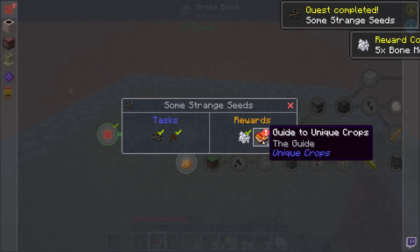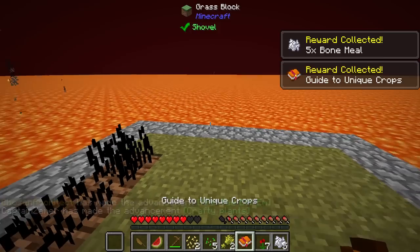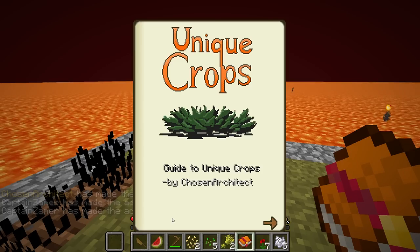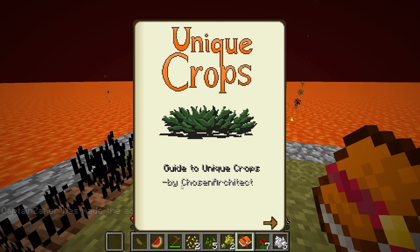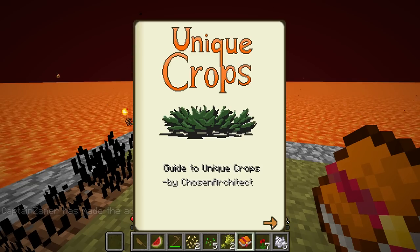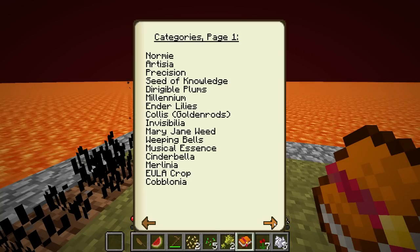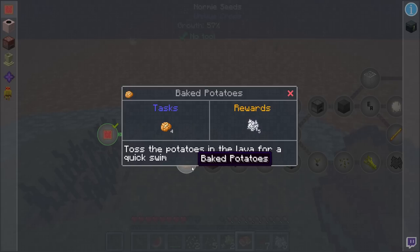I'm probably going to need to go over and look at this book because there's a lot to this mod — it's a very interesting mod. It says 'by Chosen Architect,' which is definitely not by me, but kind of hilarious that it shows that. There are a lot of different seeds in here; one of my favorites so far is the eula crop — it is absolutely awesome. There are a lot of different seeds we're going to go over as we continue playing.